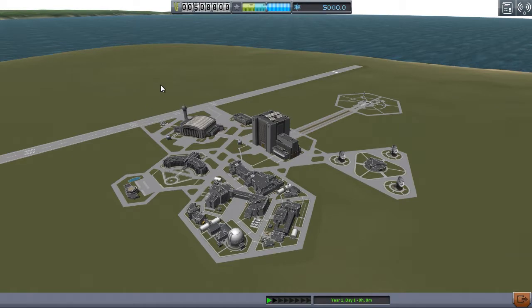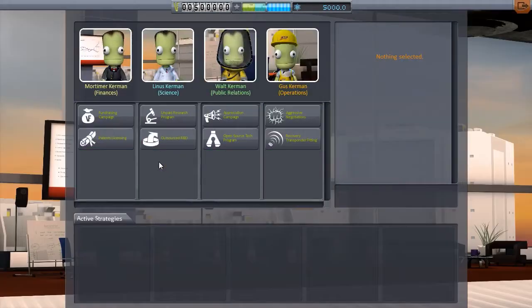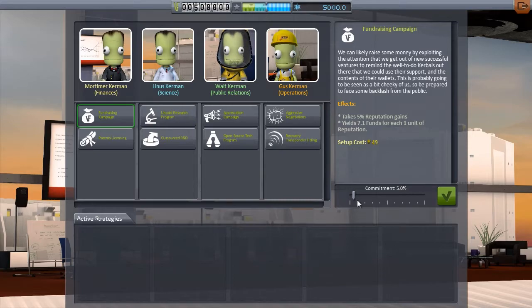The first notable change is right on this screen — a new building has been added: the Administration Building, or Administration Facility. This lets you change how you set up your campaign as a space agency.